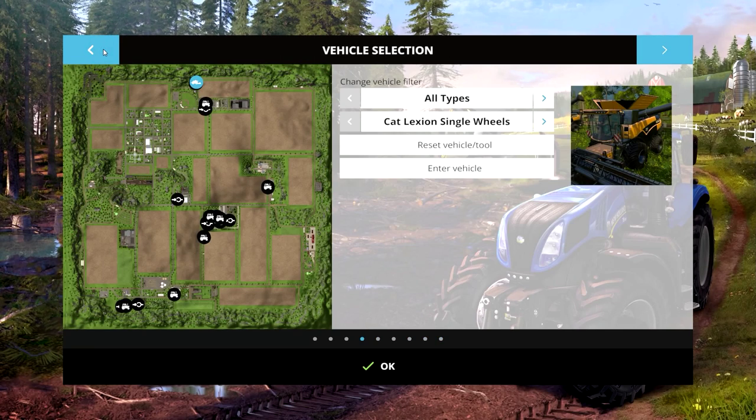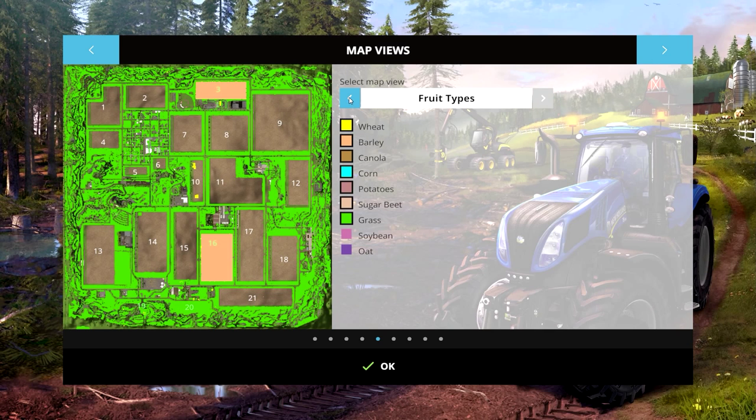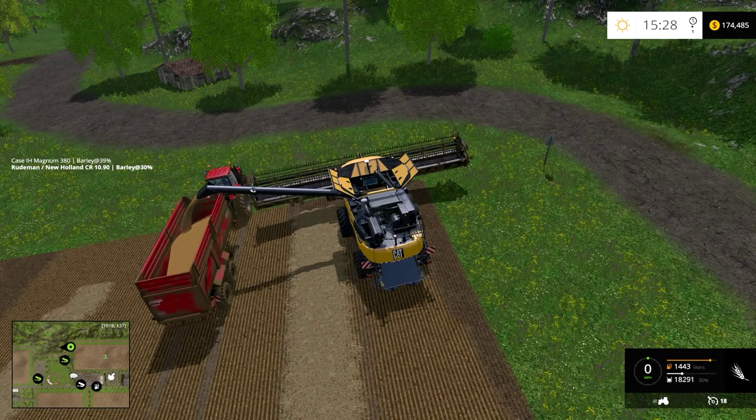Let's go back to the map. I had field 20 which is grass, I have field 3, and I have field 16. So I just have the two fields. That's the growth plant pattern, there's the fruit types. So I'm going to have to work these fields — get crops back on them, because that's what farming is all about.